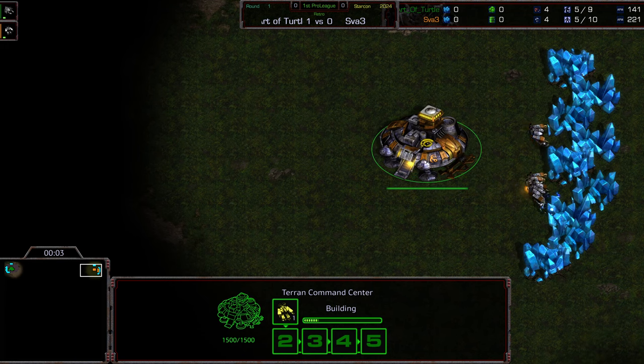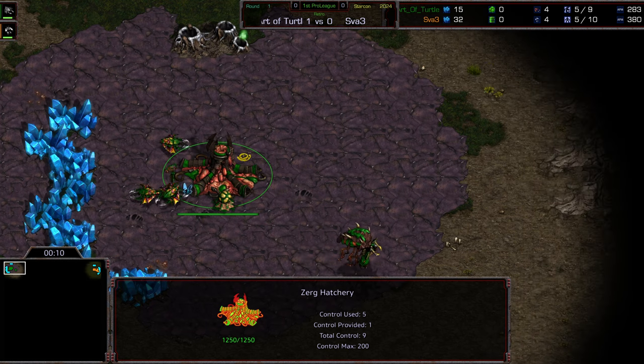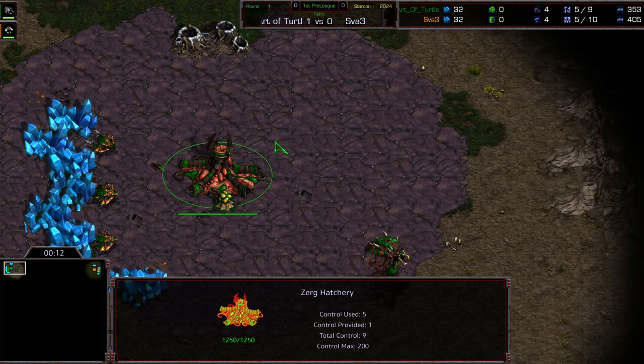Hey guys, welcome to another commentary done by Diggity, upper left-hand corner. We got Sva starting as the orange Terran in the upper left-hand corner, and Art of Turtle starting as the green Zerg. This is from StarCon 2024, and the map is Polypoid.